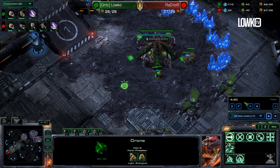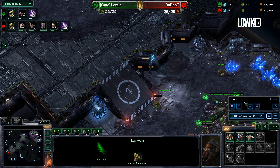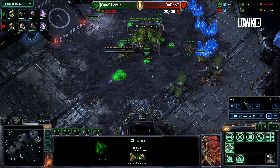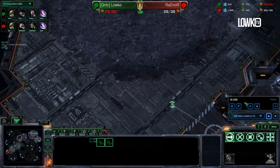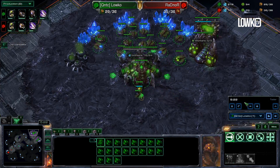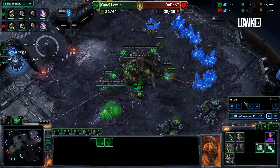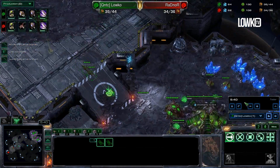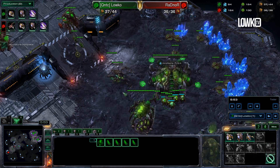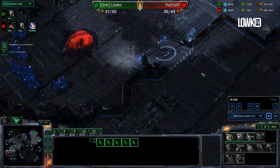I'm going to be opening this up pretty standard - I went for a hatch and a gas before the spawning pool, which is kind of standard right now. It keeps you safe versus most all-ins, and obviously for super early pools it is going to be risky, but you don't really see those anymore. I'm skipping the spine crawler, so I have two oh-shit Zerglings on my ramp. I'm potentially going to be morphing those into Banelings if necessary. Meanwhile my Zergling speed just finished up and I'm going to take a look inside his main base.